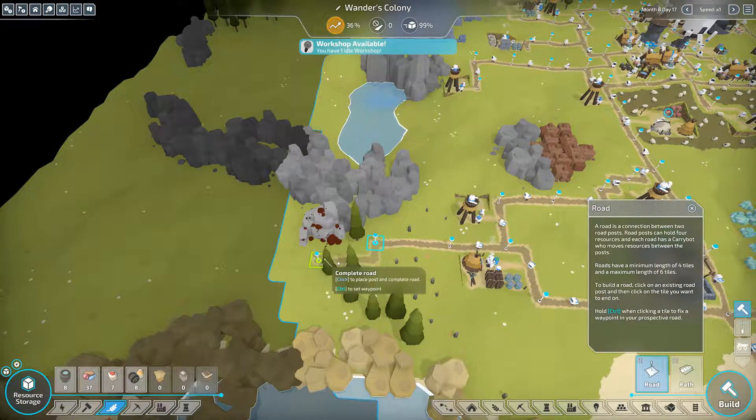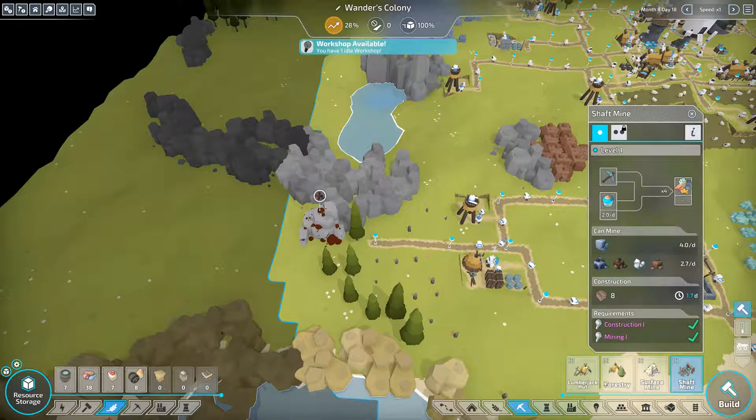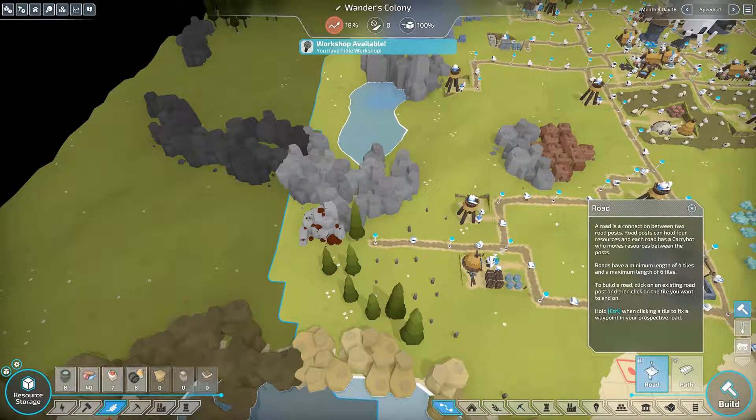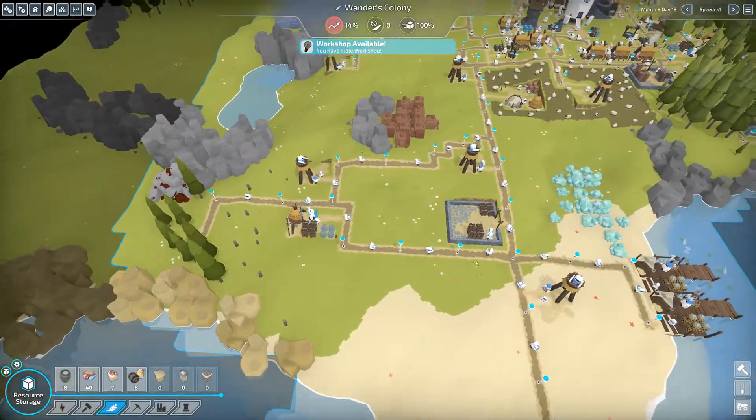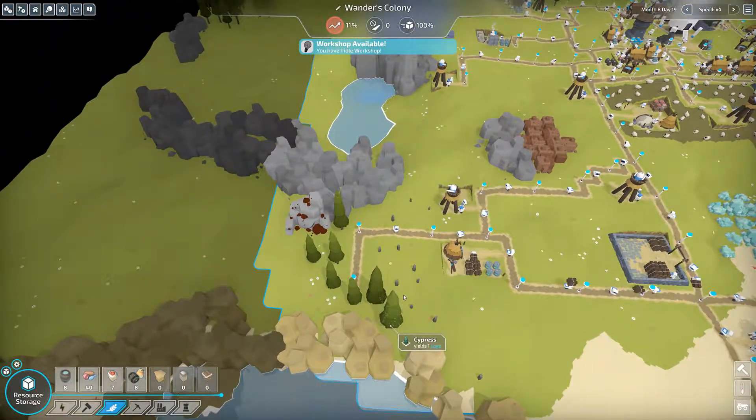I need to get that in there before the trees grow back. Then again, I might not be able to build a path here — where would the shaft mine have to go? The path where I was going to place it might be in the way. Yeah it will be in the way, so I'll go this way. I'm going to tell him to throw more wood in there. There we go — he's back at work clearing all those trees out.